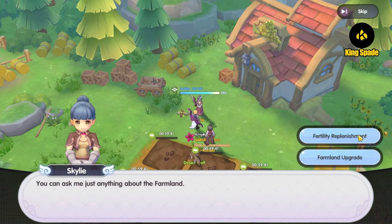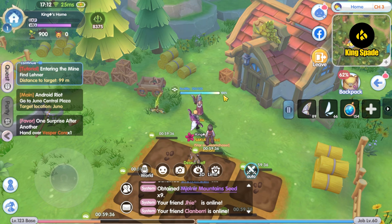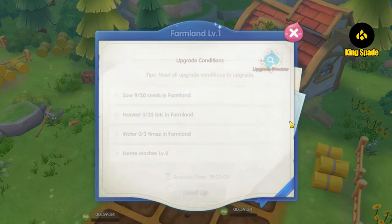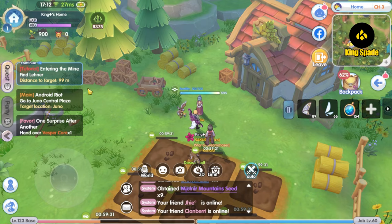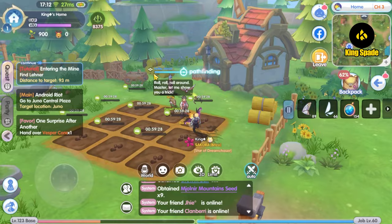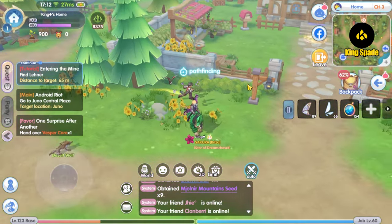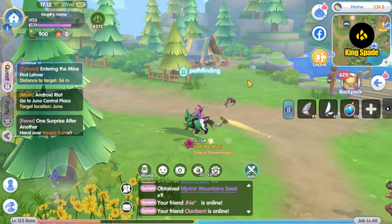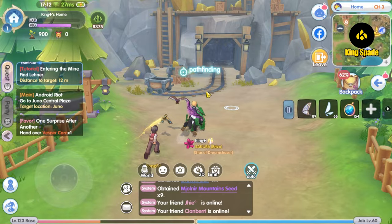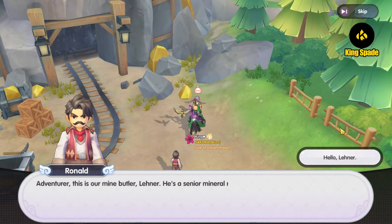Back then, there were still a lot of bugs regarding the home system, especially related to the home level upgrading error. Players couldn't upgrade their home level further because some of the home quests were not marked as completed, although they had already been done. Now that we finally have this feature, let's explore it more. There have been some additions to the home system as well that were not covered in the previous video.